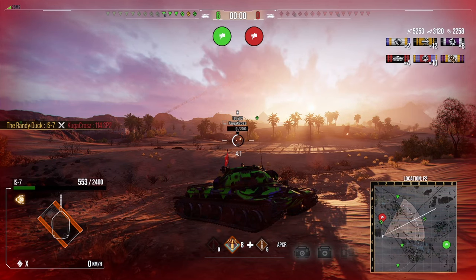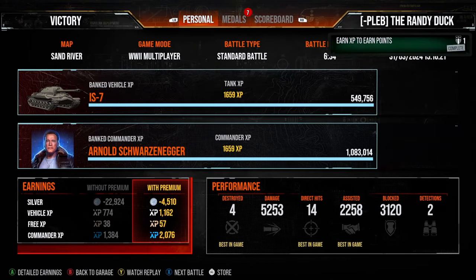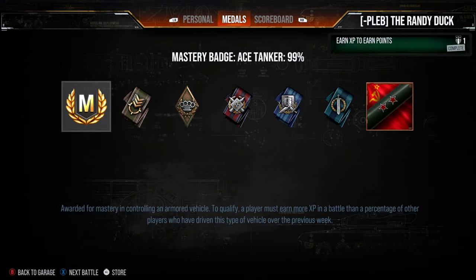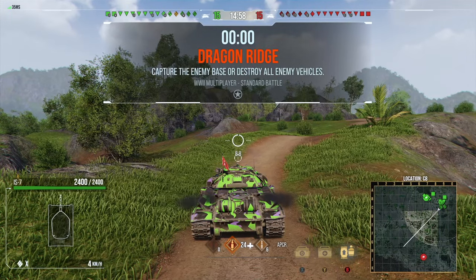We finish the first replay with four kills, 5000 damage, 2000 assistance, 3000 blocked, and an ace tanker. An okay game in the IS-7 - let's move on to the final replay and see how we get on.